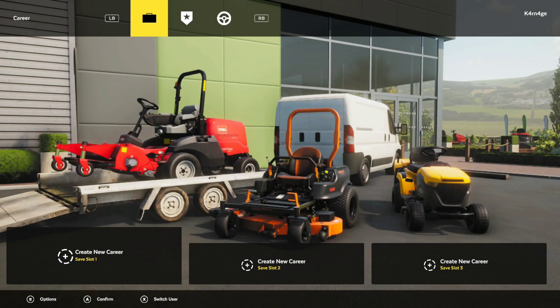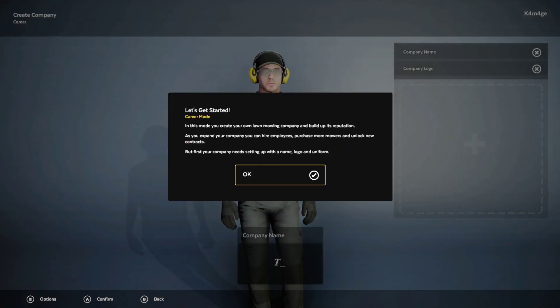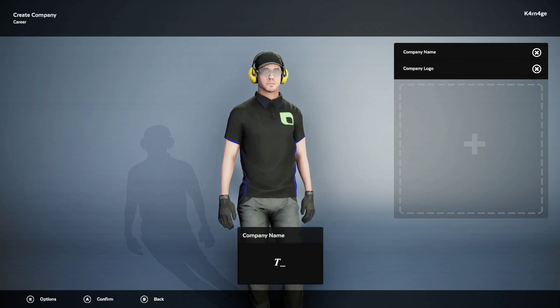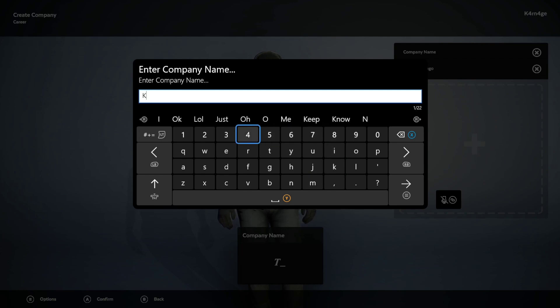Let's get started for the first time. Never played the game yet, so I'm making a new save file — play with tutorials on. Here we go. You can also customize — we need to make our company name. I'm going to call it Carnage. Carnage Corp? How about Carnage Corp with a K? No, we're just going to go with Carnage.